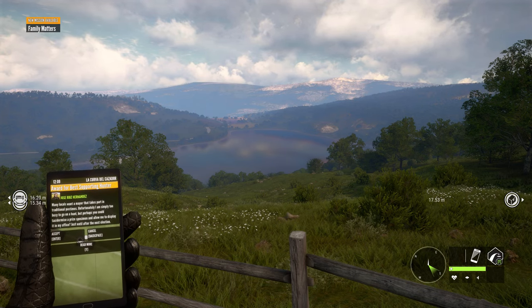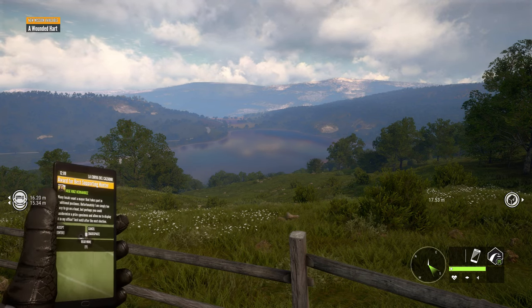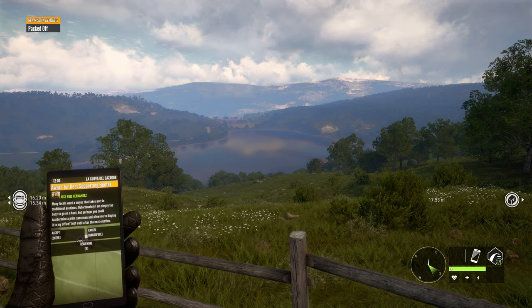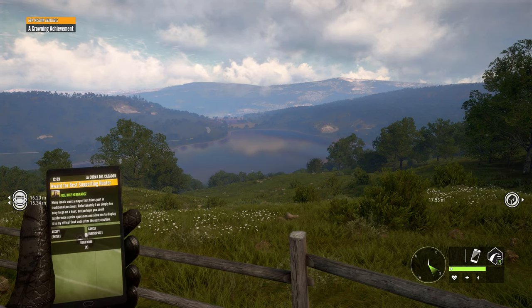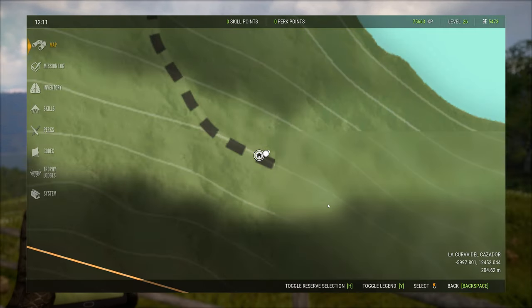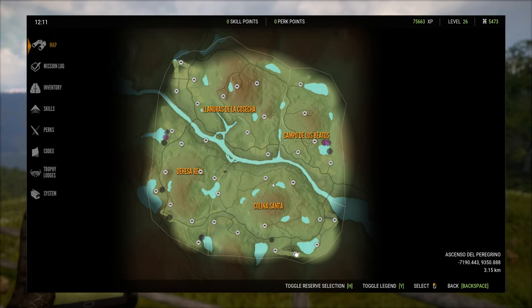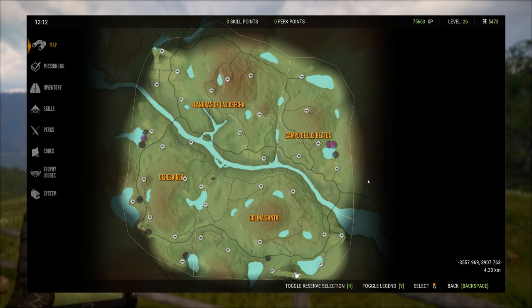What's up guys and welcome back to the Hunter Call of the Wild quick guide series. Today we are in Quattro Colinas. We're going to talk a little bit about the map and then go into the animals of the map. I'm going to go ahead and bring up the map. This is the full map of Quattro Colinas, Spain. This map is another great map for starting off in because it goes from class 1 to class 6, just like Te Aurore.